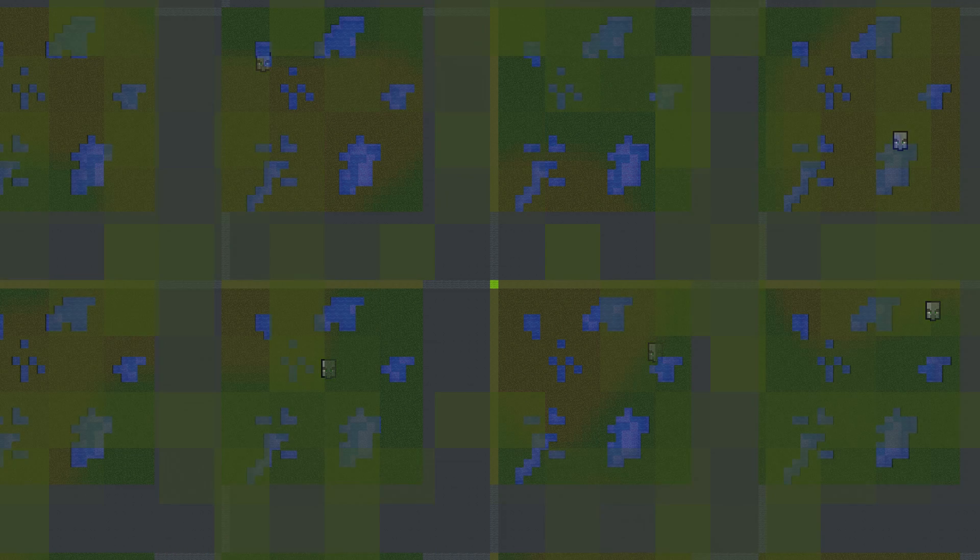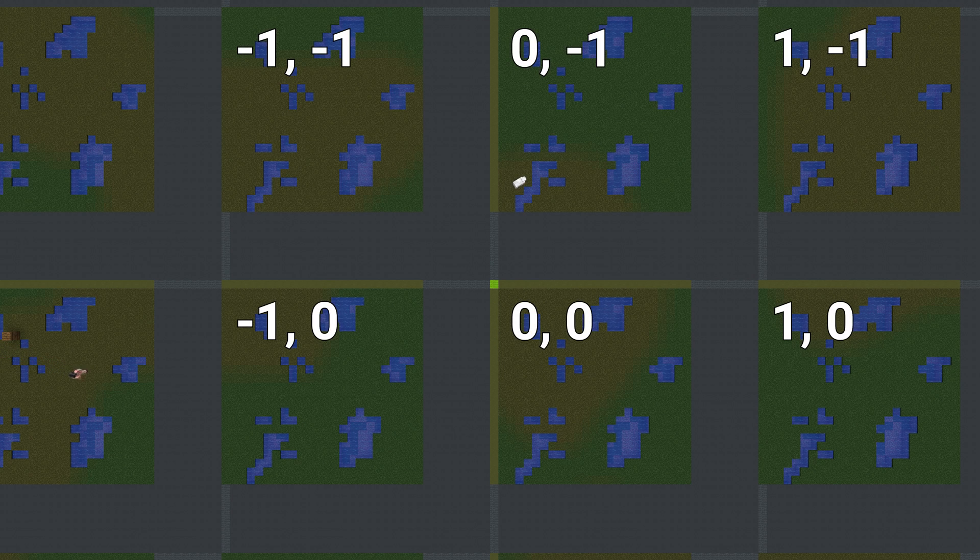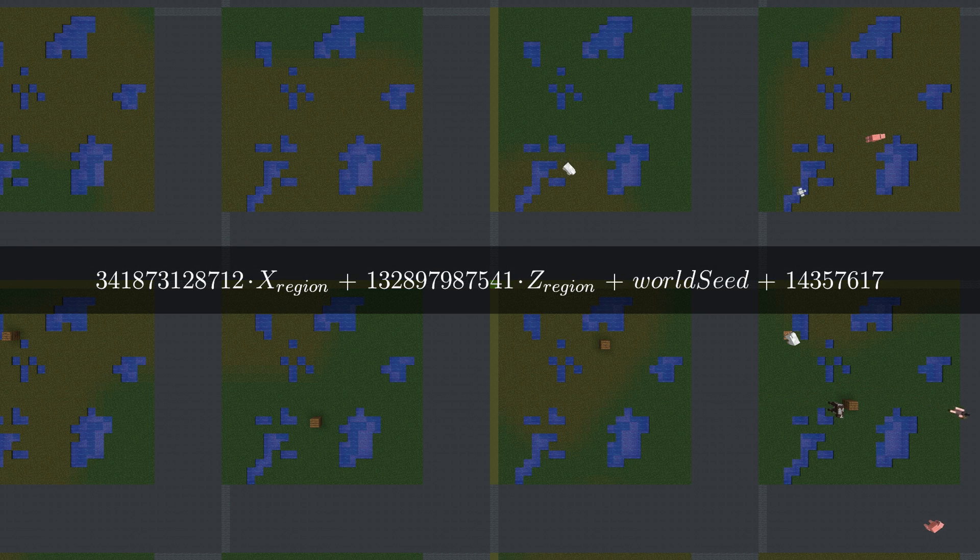To visualize how this works, I've generated maps of a world with just a single biome. You can see how the four basic structures all generate in the same locations, and you can see that the new structures are about four times as common. You can also see visually just how rare woodland mansions are. The regions are aligned with the world coordinates like this — the northwest corner of region 0,0 is at the origin, region 1,0 starts at chunk 32,0, etc. In this world of swamps, one witch hut will be generated in each of these regions. Nothing will generate in the gray areas because structures are only generated in the northwest corner of each region. To choose the structure's location, an RNG is seeded based on the formula on screen. It includes the x and z coordinates of the region, the world seed, and a number particular to each type of structure, which I'll call the structure seed.